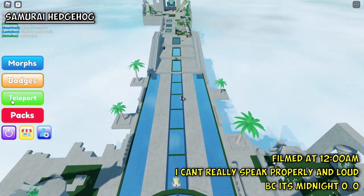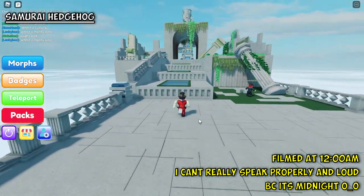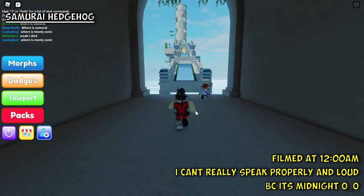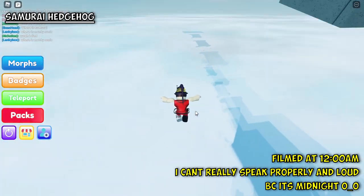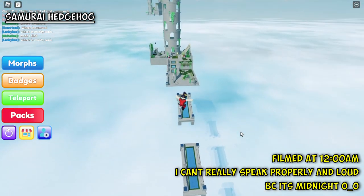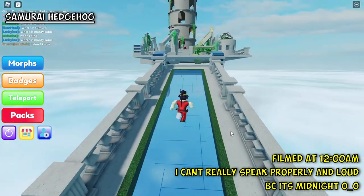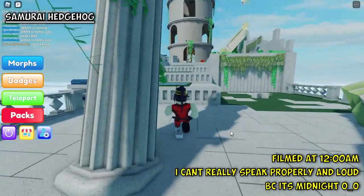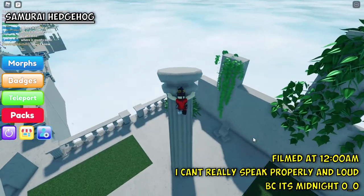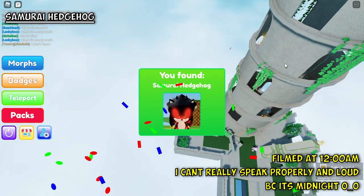At the entrance of the map which is this sky entrance, we're going in here. You should not be afraid of falling down because there is a trampoline barrier here. Up here, there is the samurai hedgehog beside this sky tower.